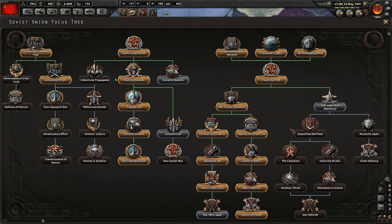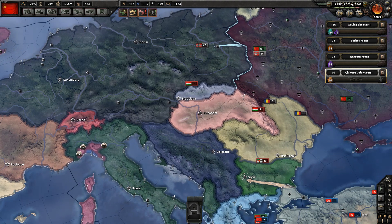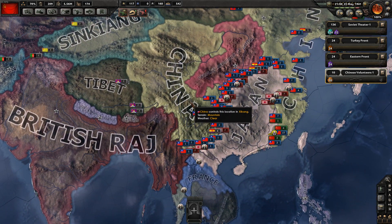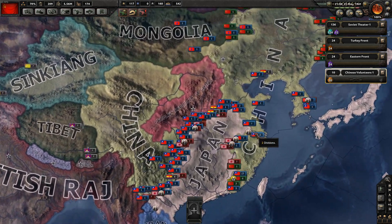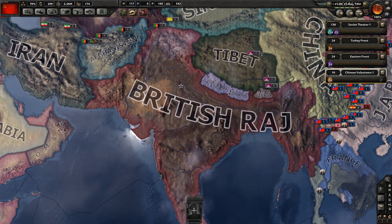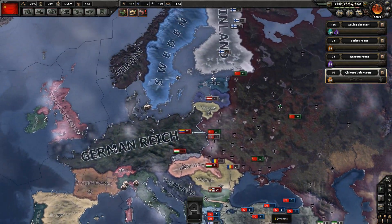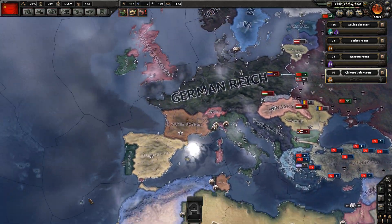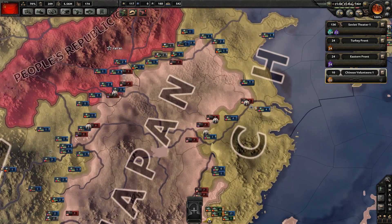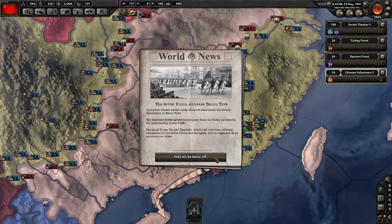I'm trying to do everything kind of historical at the moment. Right now I could, because I've got so much excess political power, convert the British Raj to communism, convert the Middle East to communism, or try to convert some of the Axis to communism. But I don't really want to do that because it's not historical - I'm trying to keep it as historical as possible. Soviet Union annexes Tanu Tuva.